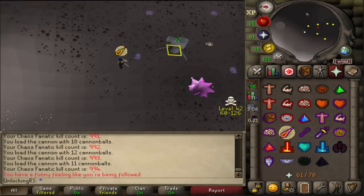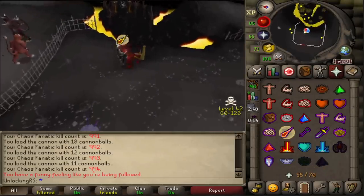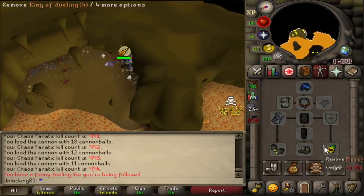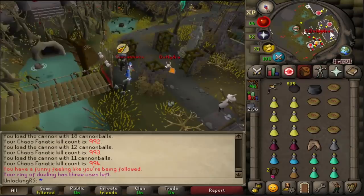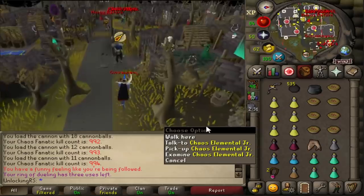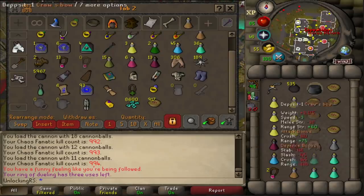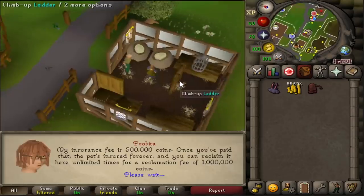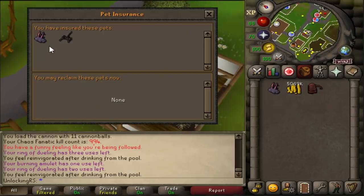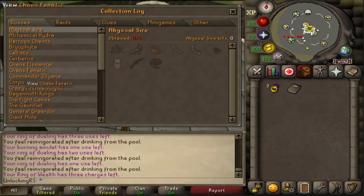We got it! I wasn't even looking — we got it! That is actually incredible. We are almost smack on the drop rate for the pet at 994 KC. I was just thinking how much it would suck to go three or four times dry at a boss where you're definitely losing money. So there is our second boss pet on the account — the chaos elemental jr. I have to go back and get my cannon, and then we'll take the pet to Probita for 500k insurance.